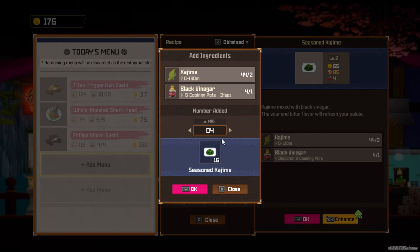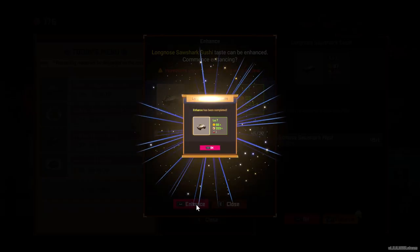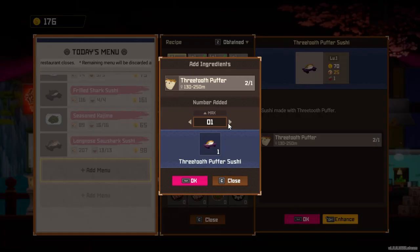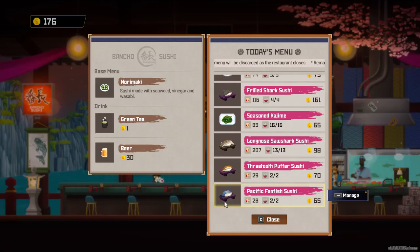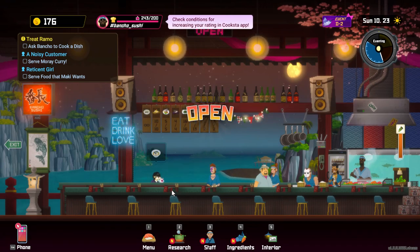We're going to put some of these on there. We can enhance that — we have 45 of those bad boys. We'll put let's say 10 of those on the menu. And we'll put both of these on there. I'm also just trying to clear out some menu item stuff here. We got a night ready to go here. Let's start ourselves off and see what we got.